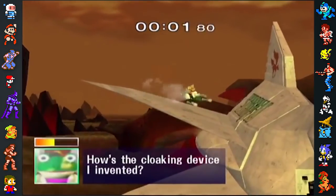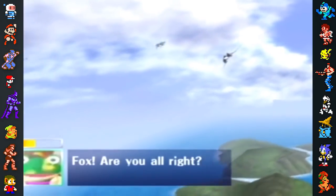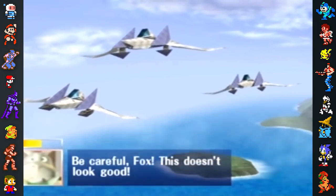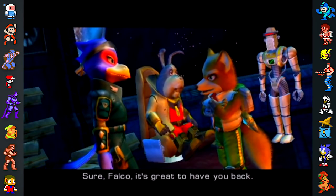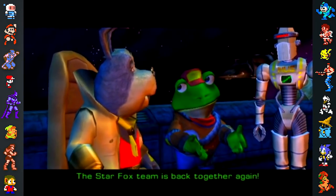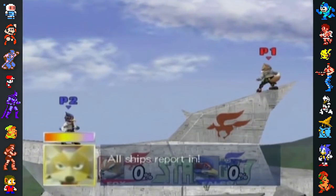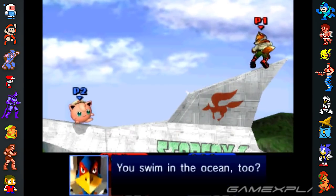One Rare element has remained unchanged, however: the easter egg in Corneria, where Fox and Falco trigger narration from the Star Fox crew, features voice acting from Rareware staff, who would go on to reprise their roles in Rare's then-upcoming title, Star Fox Adventures. As Corneria returned in Brawl and Smash 4, the easter egg and voices have returned as well.